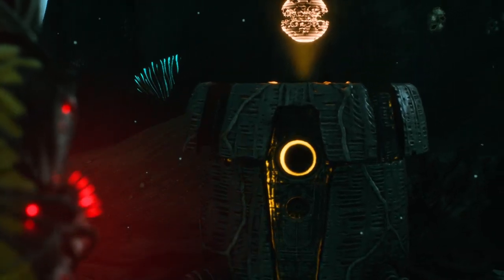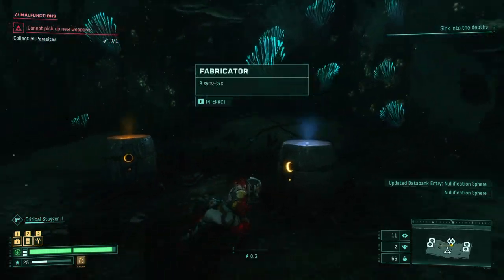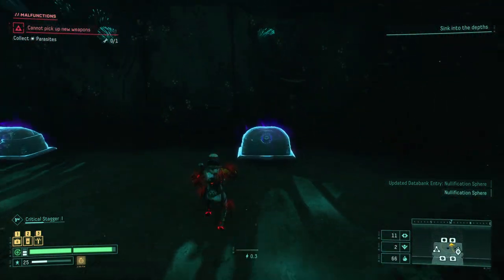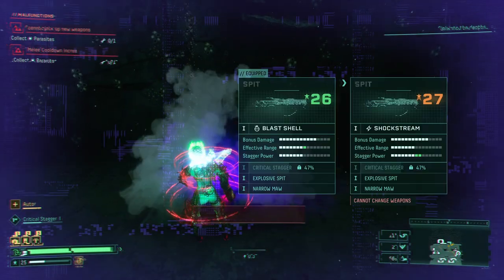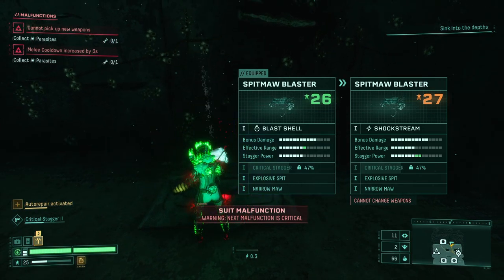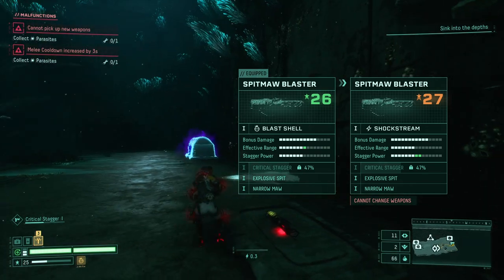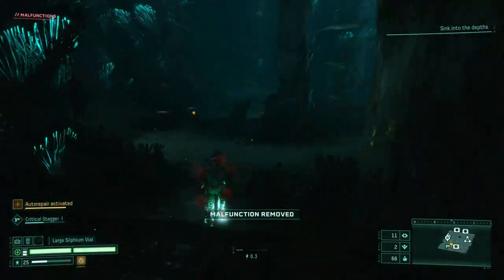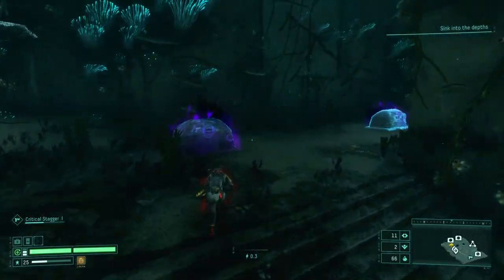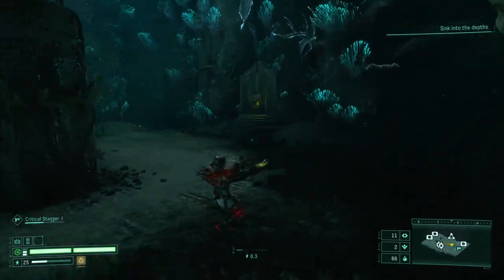Nullification sphere. Welcome aboard. That one's just depleted. Let's see what we get. Collect parasites. No. There's a lot of garbage chests in this room, I gotta admit. Maybe if we find another nullification sphere we can come back.